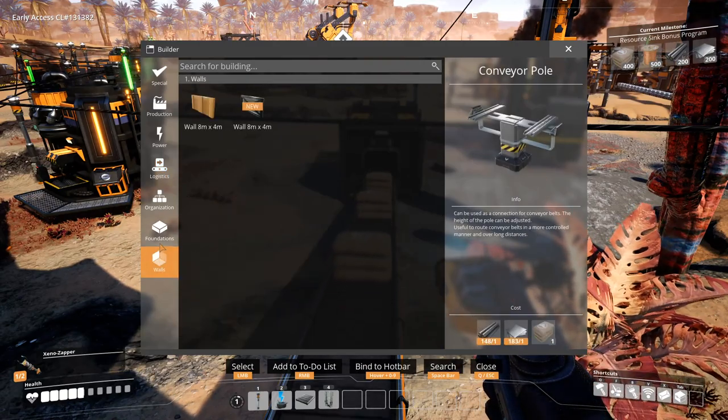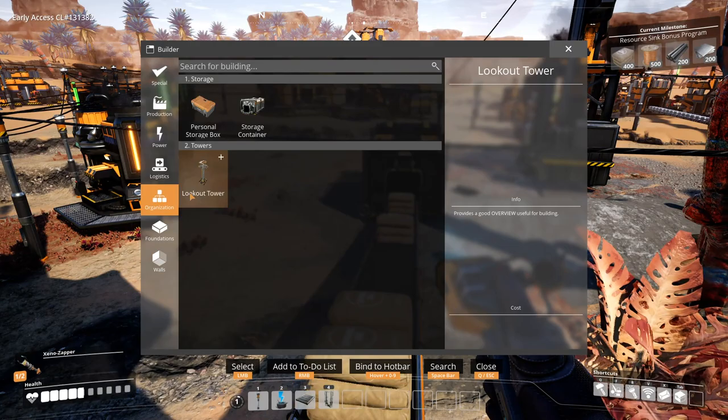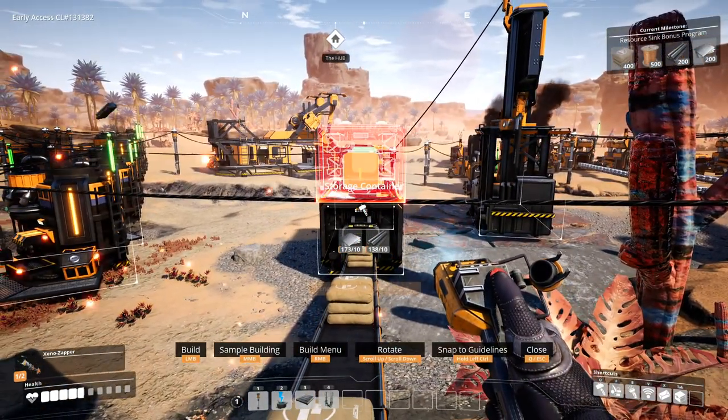And I need a container. Probably should use some kind of hotkeys here. Probably.